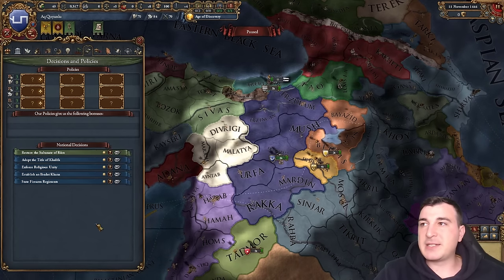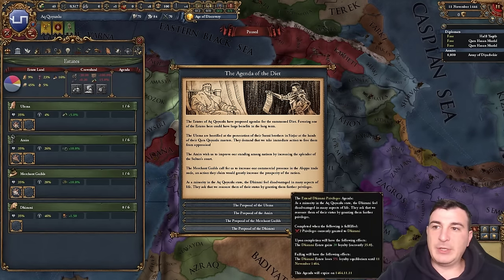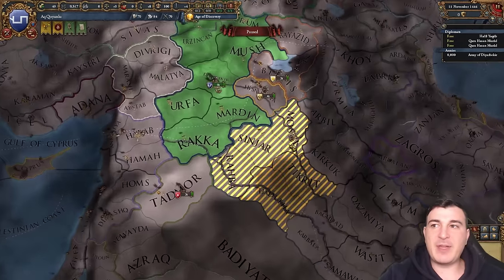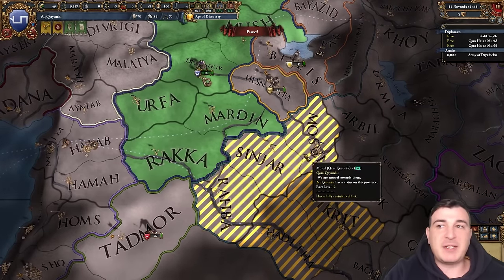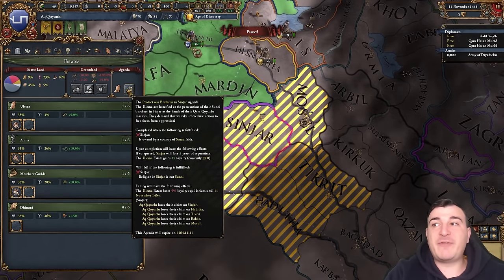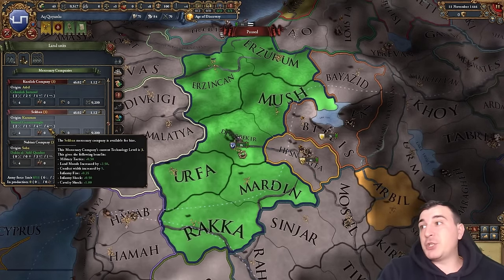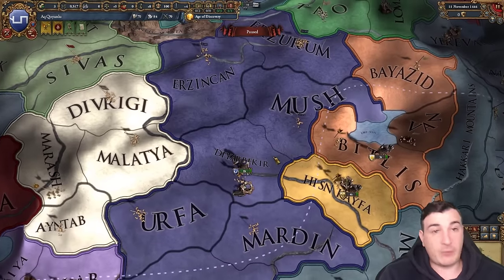Let's go ahead and denounce the sect practices while we're at it and get our agenda done. The easiest mission would be to give two privileges to the Divan, but we don't want to increase influence, so I'll do this one instead — it gives claims on this area plus five years of lower separatism and 15% loyalty for the Ulema. We're also recruiting the free company, but the Sect Bonds mercenaries have a four-siege general so I'm absolutely taking those.